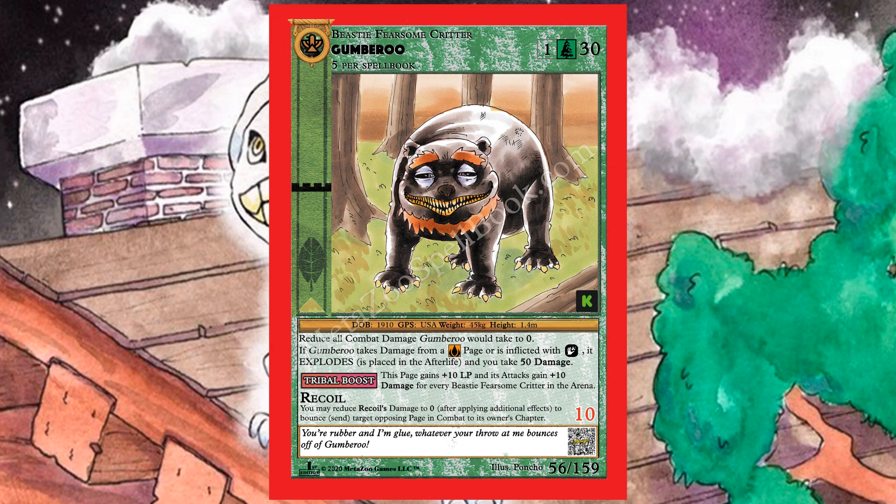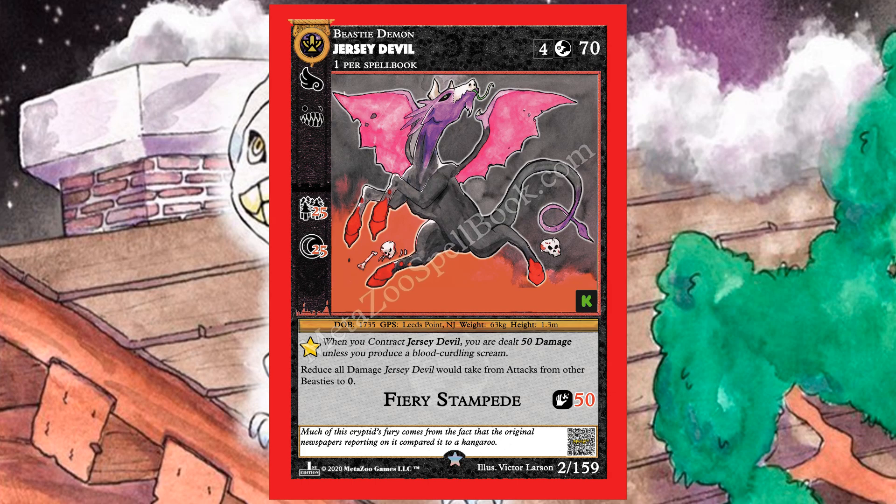Next up is the Jersey Devil — one of the most popular cryptids in the world. You can have one in your spell book, it's a Demon, costs four to play, 70 life, and has a ton of abilities. Flight means it can only be targeted by other beasties with flight. Fear means when it's contracted, you may target a beastie and flip a coin — if heads, the chosen beastie flees the arena back to its owner's hand.